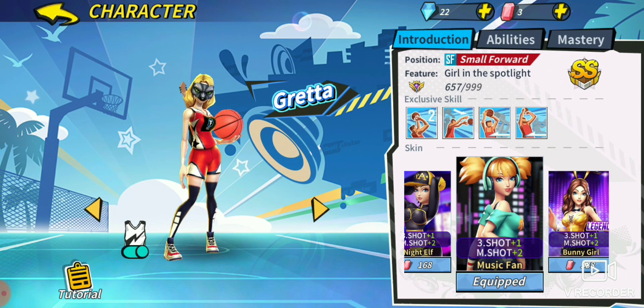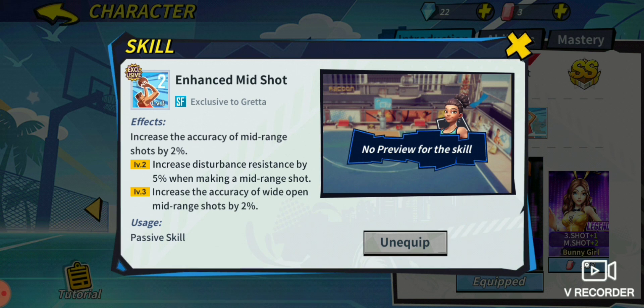First ability we're looking at is Enhanced Mid Shot. This ability will make you more consistent in the mid-range area. At level 2, accuracy of mid-range shots increases by 2%, and disturbance resistance increases by 5% when doing a mid-range shot. At level 3, accuracy of wide-open mid-range shots increases by another 2%. So that's a total of 4% extra accuracy if wide open and 5% disturbance resistance with 2% extra accuracy if contested. She is one of the best people in the entire game for using a flash shot in the mid-range area.